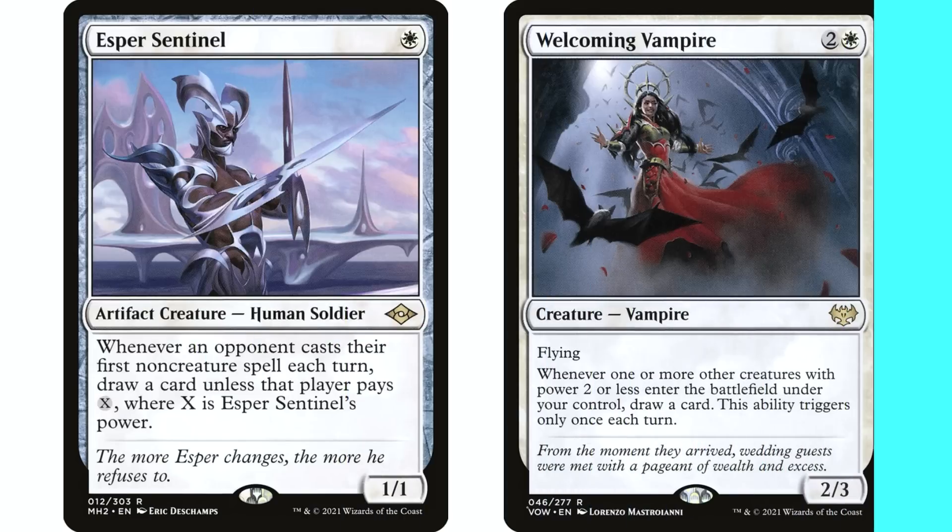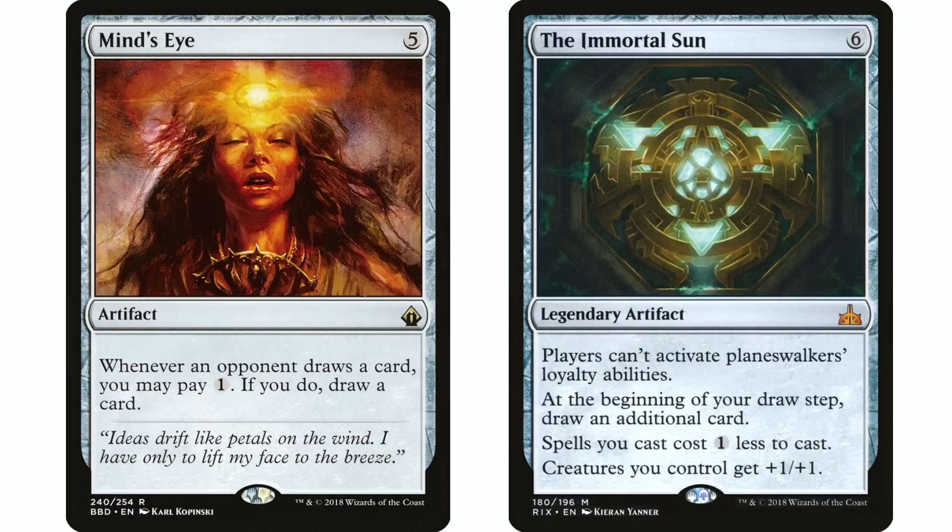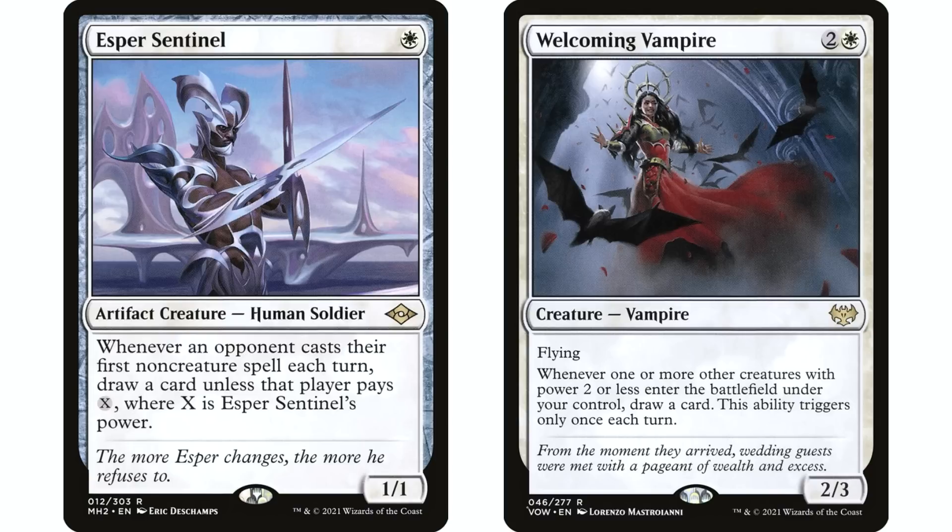White does fairly well at card draw. Esper Sentinel and Welcoming Vampire are great mono white card draw effects. Don't forget you can also use artifacts for draw. Esper Sentinel is not an auto include for me — I actually don't draw as many cards off it as I expected. It can be extra good if you buff its power. I have it in my Iridescent deck because it's a one-mana creature and that deck is good at recurring creatures from the graveyard.